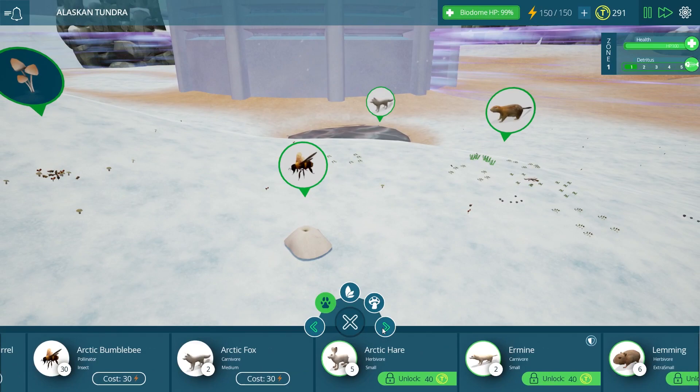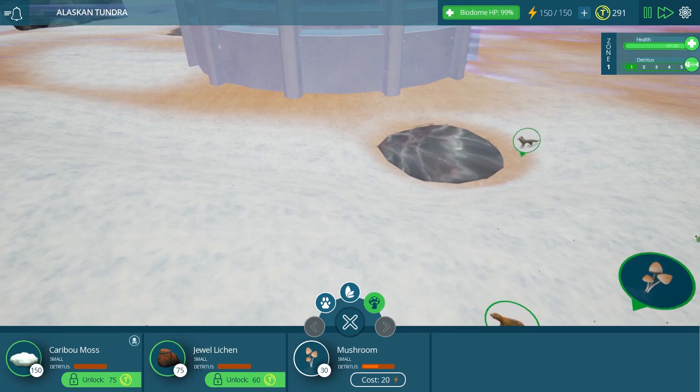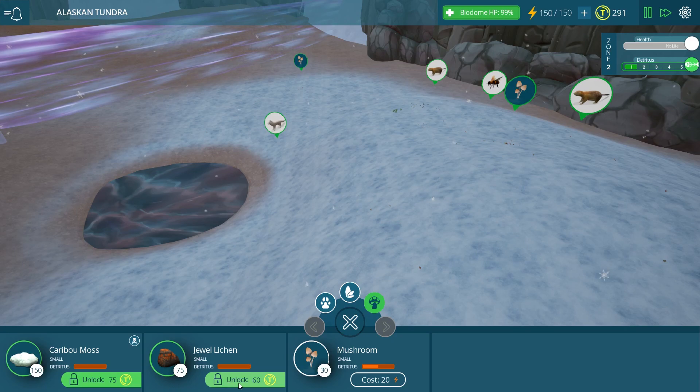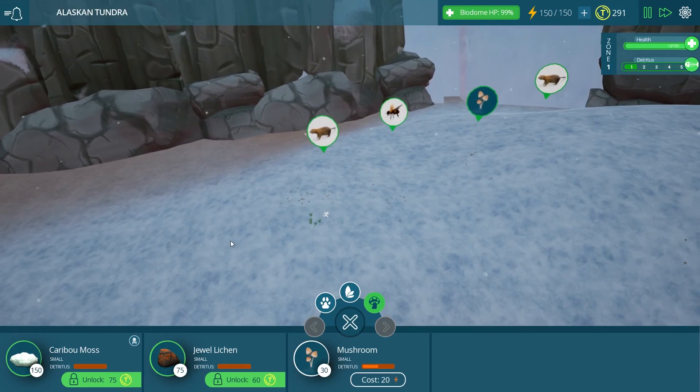Do we have any ants to help clean up? Because typically we would place ants down. It does not look like it. So hopefully the mushrooms are going to be able to take care of all of the carcasses. I'm not sure if the game had another update and that doesn't matter as much anymore, but previously we definitely needed scavengers to pick up all of the extra meat on the ground. These decomposers are quite expensive to unlock though — 75 and 60 Taito coins — and we're running quite low since we don't have many animals in the biome yet.